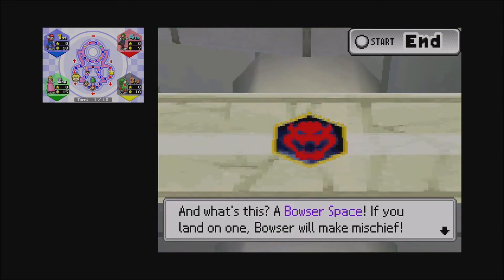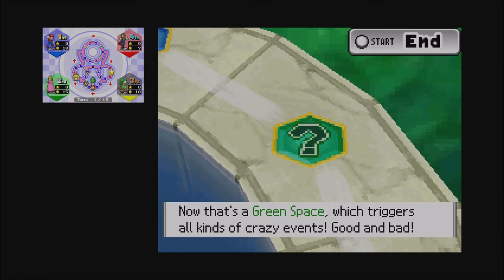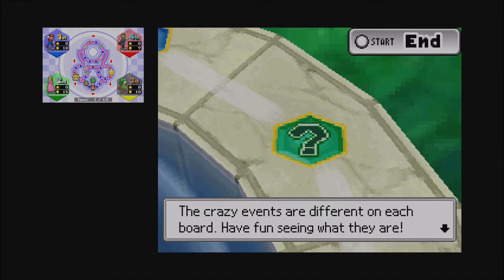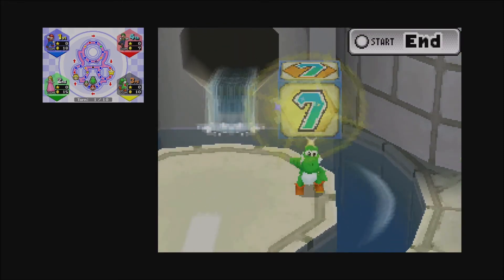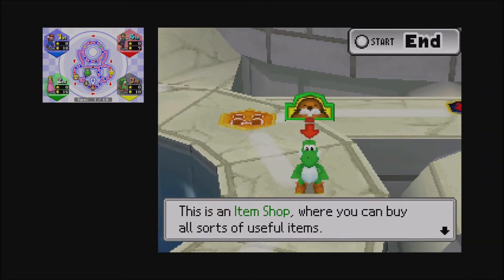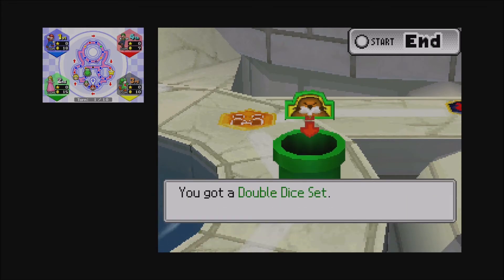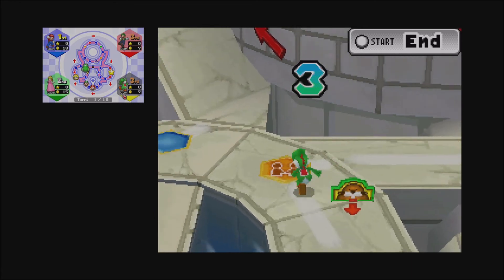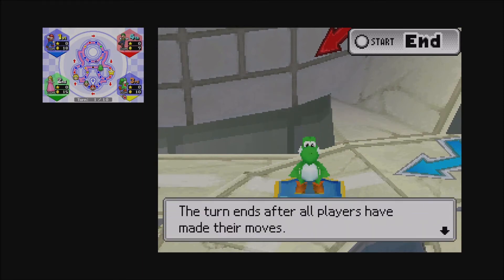There are Bowser spaces and happening spaces as usual. You land on a happening space and each board has its own wacky events. There's also an item shop where you can buy all sorts of items — they're all really cheap, basically dirt cheap in this game, so you may want to use items to your advantage.